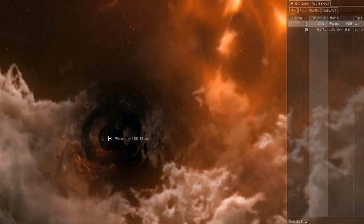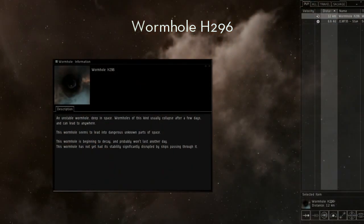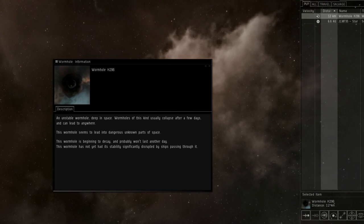Each wormhole has its own identifier, shown as a letter followed by three numbers. There are 68 unique sets, with varying lifetimes and mass allowances.